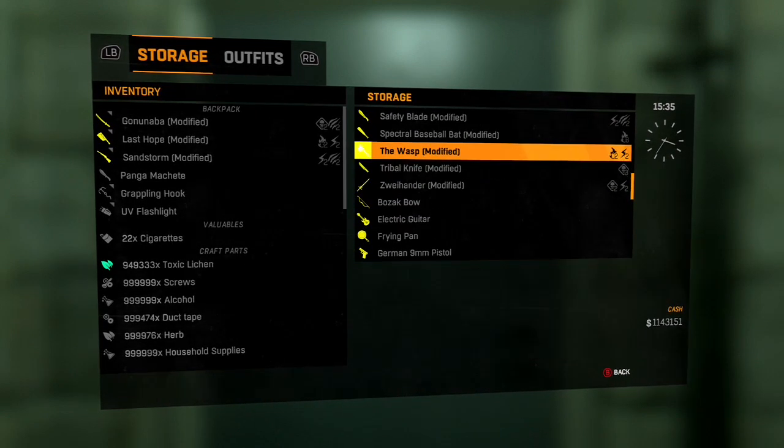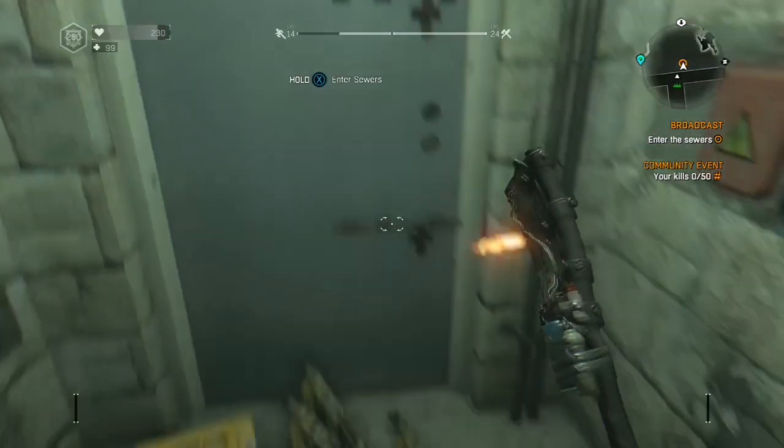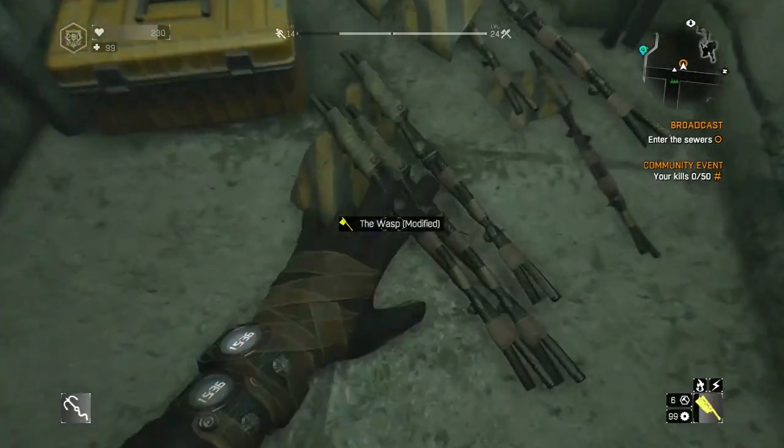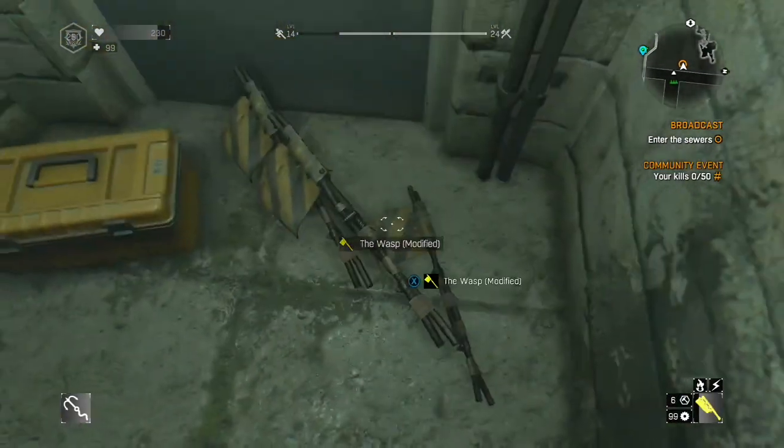So for instance, on this one I dropped about 10, something like that. So yeah, there you go. Enjoy. This is a Dying Light solo duplication glitch — no party member kicking needed.